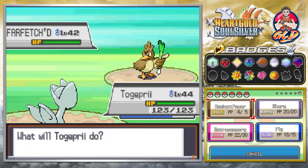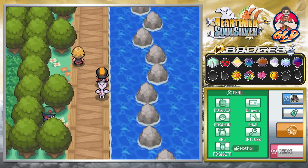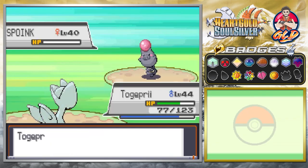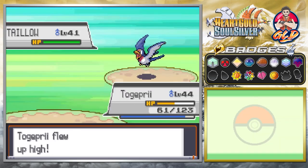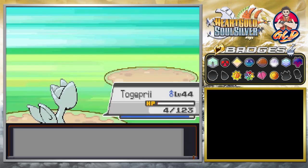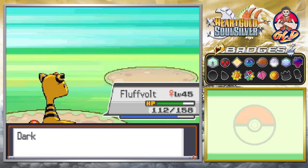This trainer has a Farfetch'd, so let's go with extrasensory — kicking butt and taking names. Togepree has really grown strong over the last few episodes. Ancient power is being used but this guy isn't going down easily. We're trying to level Togepree up to level 45. A Fearow appears — switching to Fluffvolt, and we win.